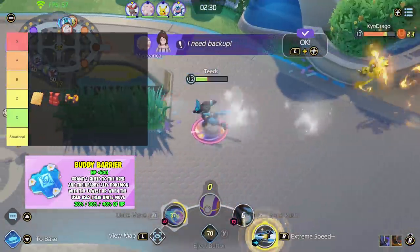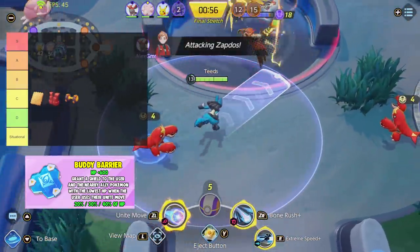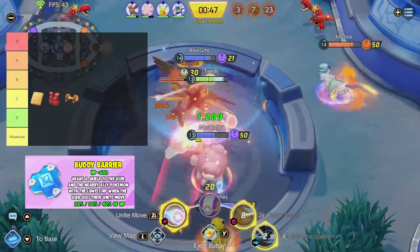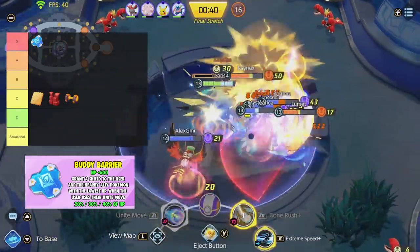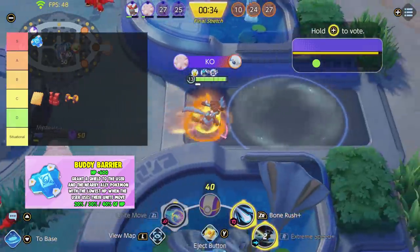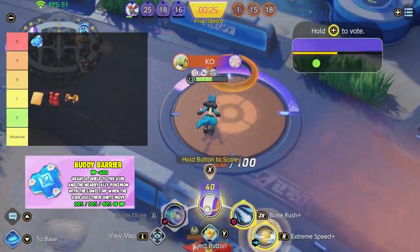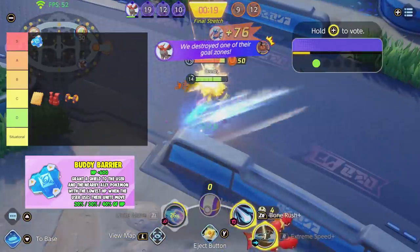Next is Buddy Barrier. Buddy Barrier has been talked about a lot and it's very used in higher-range competitive play. This item grants a shield to you and a nearby ally Pokemon with the lowest HP when you use your Unite move. This item is so strong — it can pretty much save you and another teammate, keeping you both in the fight for longer, which is a huge advantage. This item is definitely S tier and I pretty much build this on almost everyone. A good tip: even if you're not low health, but you see an ally who has low health in an important fight, you can use your Unite move just to keep them alive. I've done it plenty of times during Zapdos fights and it's really turned the fight around. The only con is that the benefit only triggers when you use your Unite move, so it's not up often, but it's such a powerful passive that it's worth it.